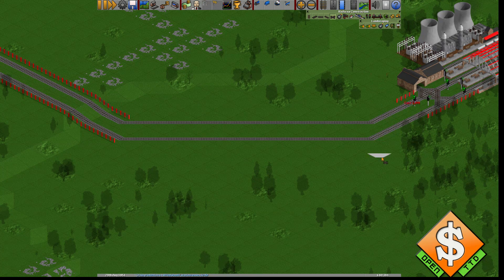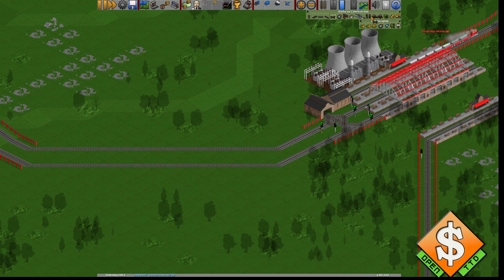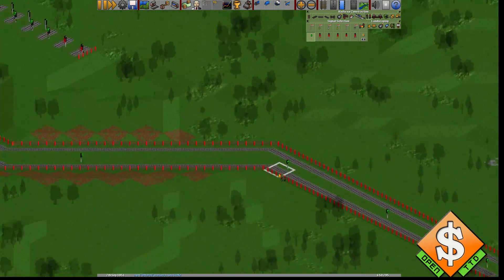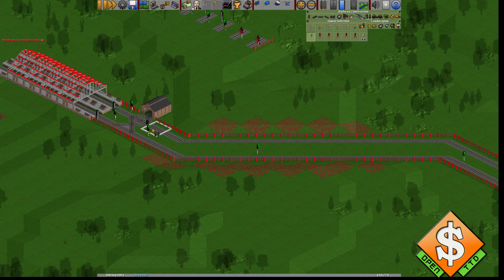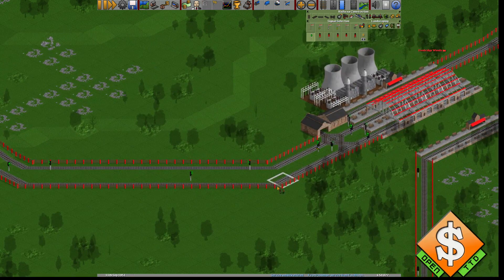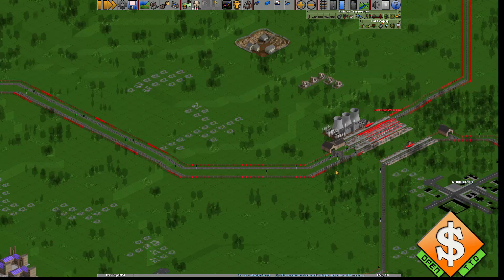And we've got these two connected. So now I still need to do the signals. If I were to drag now, it would make the same sign — so don't do that. You can do this one because that's a normal signal. Press the Control key and it'll just copy that signal. But if you go to the other end, which is also a normal signal, then you can copy it. And there you go — we've got signals in both directions of the station. It's very simple.